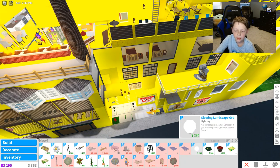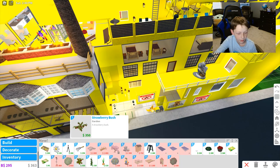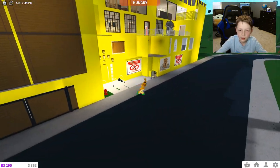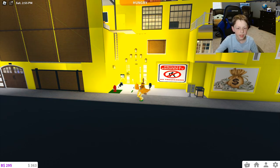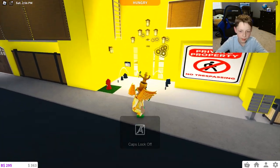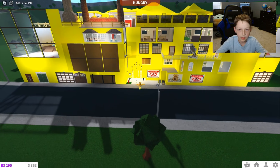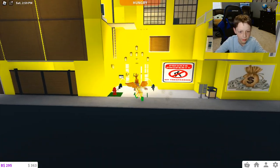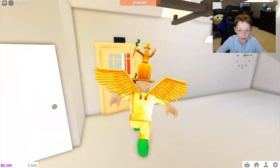We have a Glowing Landscape Orb, and a bin of apples. And the rest is the same — that is the entire update. Now that we are done with the decorative section, I think it is time to go on a little tour of my house. And you can also see I got my garden, which I kind of showed you but didn't fully show you, so I'm going to show you the garden right now.